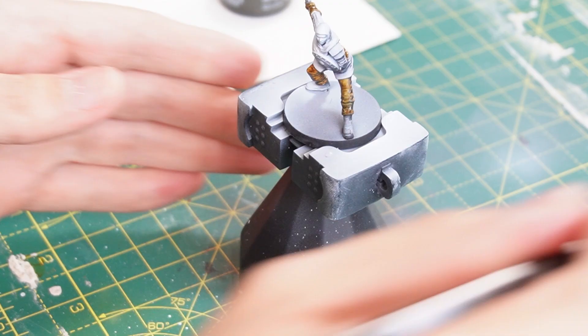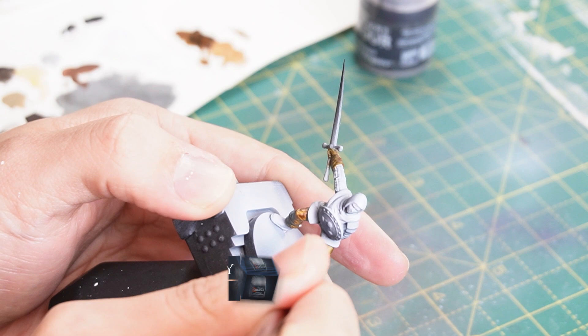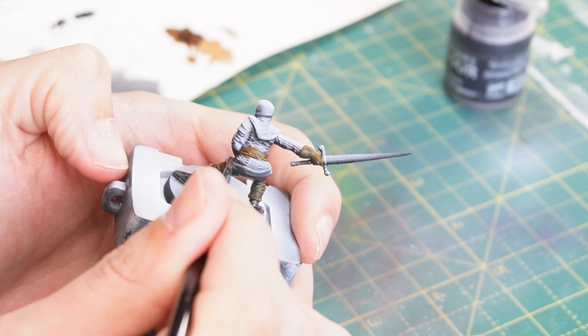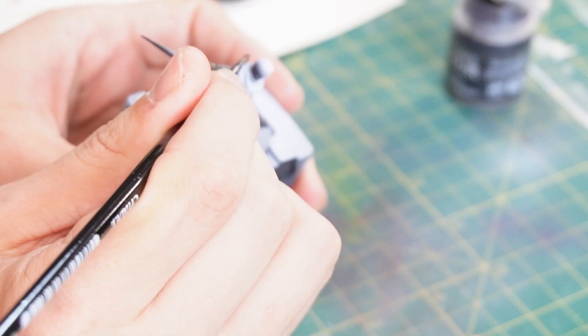For the main body of armour I'll be using some of this Basilicanum Grey contrast paint as it should work quite nicely with the leather contrast colour. So starting off painting his little boots and then moving up to paint the main body with the grey contrast. You can see how it's shaping up already with just a couple of applications — it really is very cool stuff. Then to finish off his hood, I'm going to go back to the Snakebite Leather and just get that all over the hood.